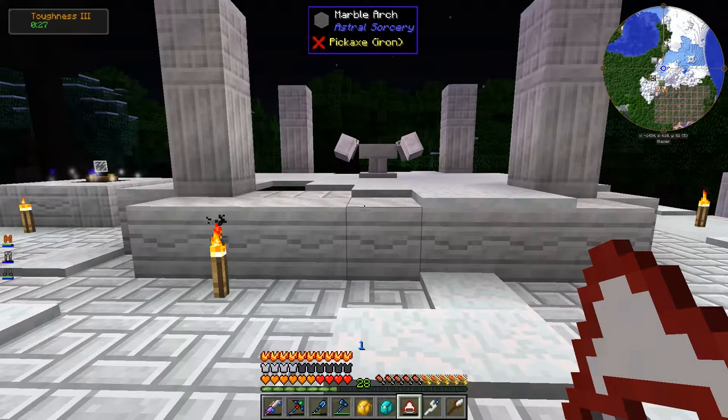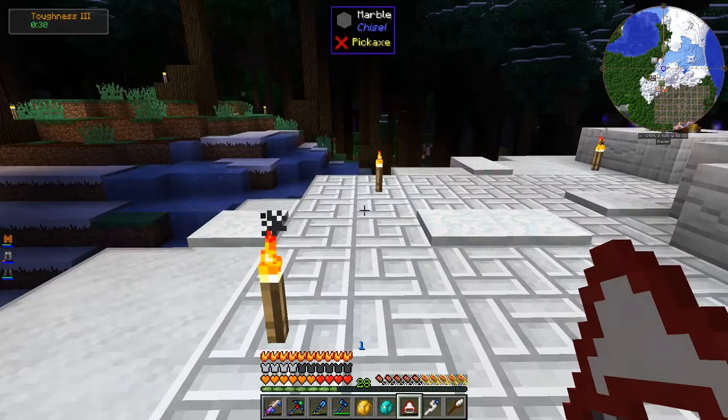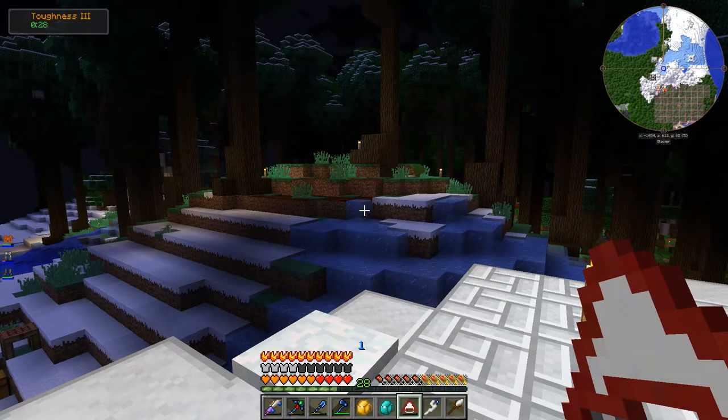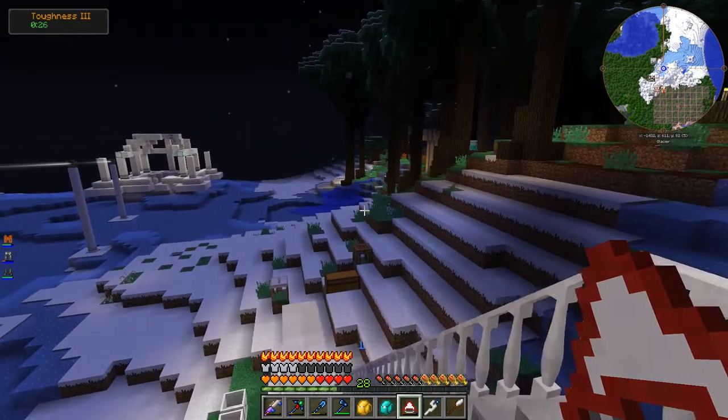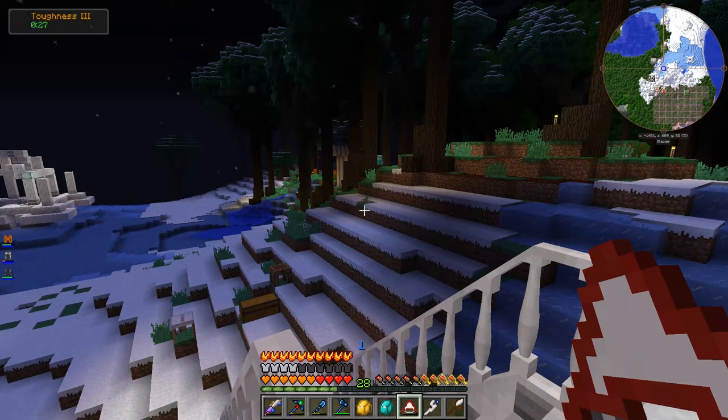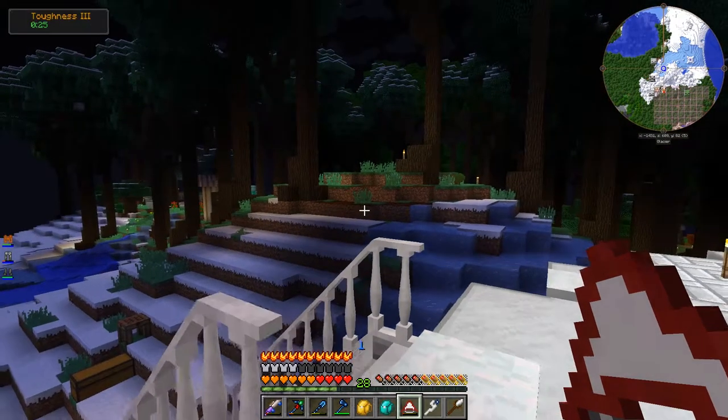What I want to get to this episode is trying to start overhauling the storage system. This is going to be the third iteration. We're probably going to end up with four iterations by the time we reach endgame, the last one being when we get into Applied Energistics 2, which allows you to digitally store your items in a disk drive and do all sorts of auto-crafting.